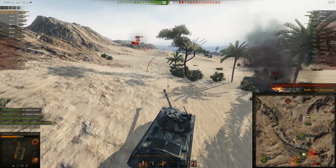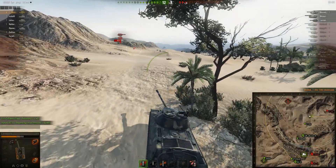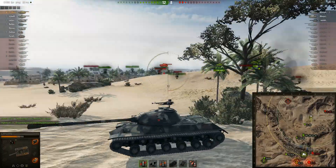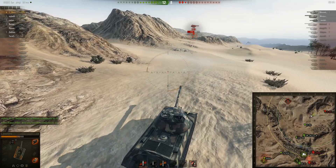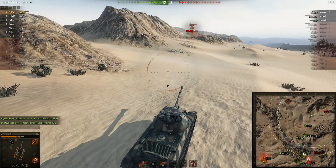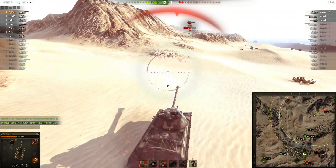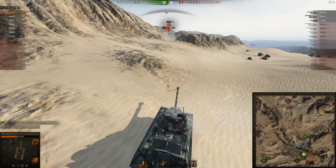The 110 does lead to the WZ tier 9 heavy, and that's a fantastic high alpha damage tank — same design, just a higher alpha gun. That's a pretty fantastic tank I'm looking forward to. Even the 113 heavy after it at tier 10 is pretty good — lower alpha than the WZ at tier 9, but nonetheless a pretty solid tank.